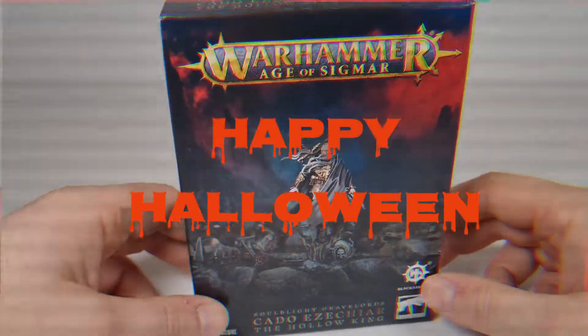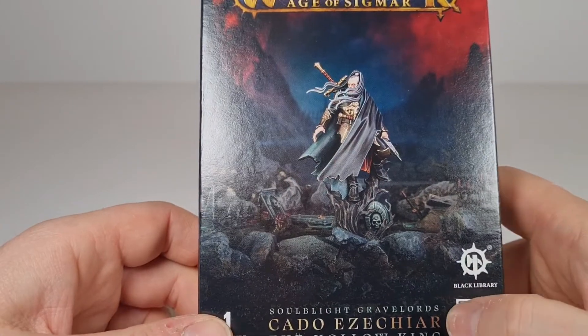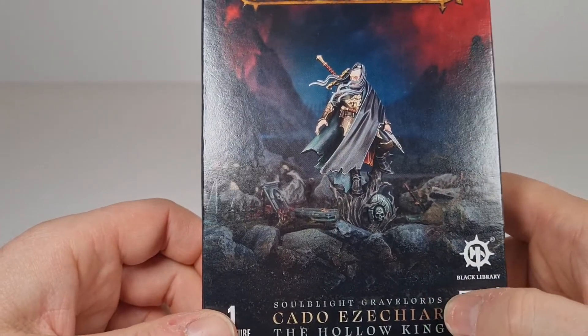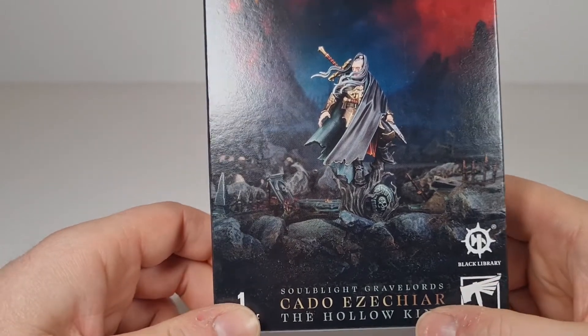Hey everybody, welcome back to another video. Today we are taking a look at Warhammer Age of Sigmar, Soulblight Gravelords, Cato Ezekir, the Hollow King.